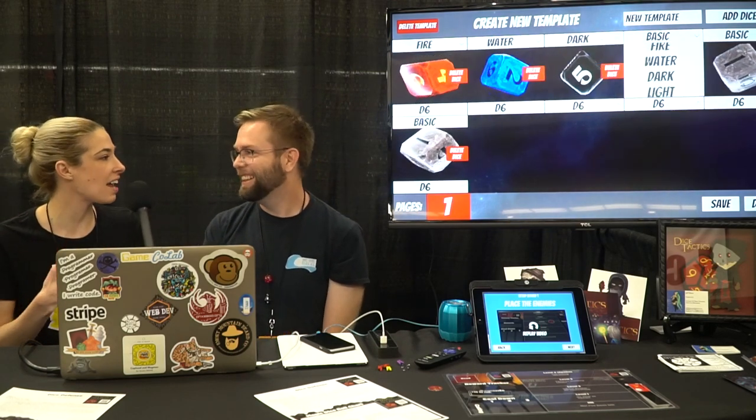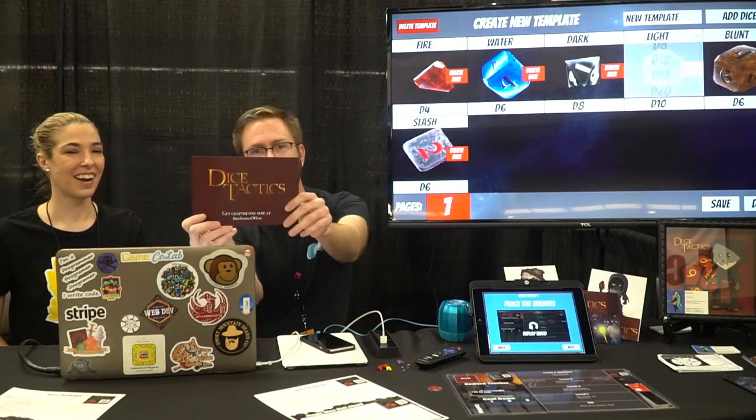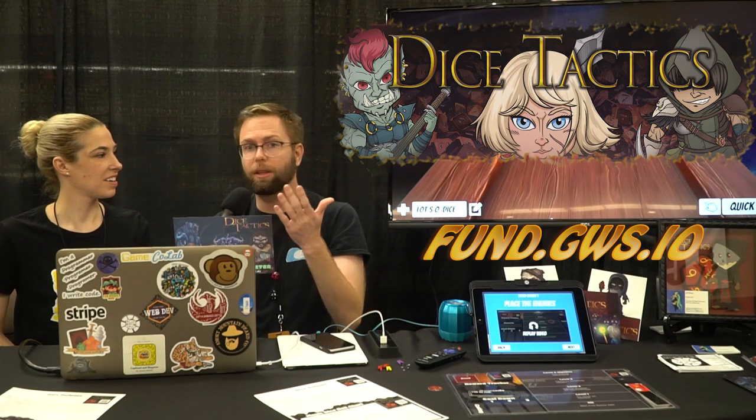I love how you are thinking about the challenge of bringing more travel-friendliness to some of these games. So if people want to learn more about Dice Tactics or get involved in your Kickstarter — which is going to be May 1st to May 30th — you're looking to release Chapter 1 on the iOS and Android store. Right now you can get the older beta version, which has some spoilers for Chapter 1. You can go to fund.gws.io to sign up for the mailing list and find out about different events. Also find us on Facebook, Instagram, or Twitter — either Game Wave Studios or Dice Tactics, search both.